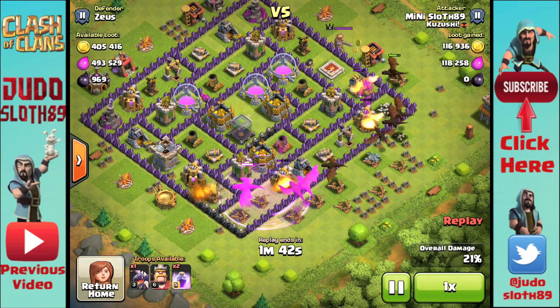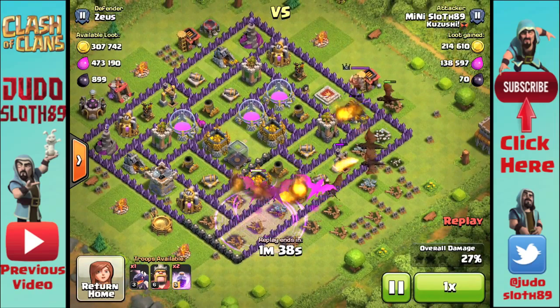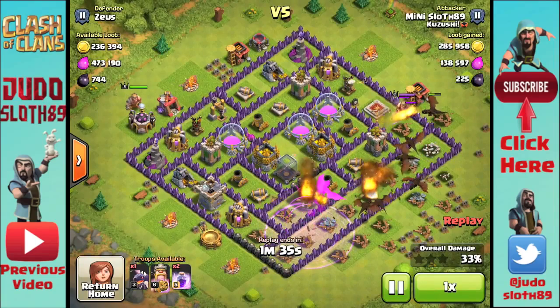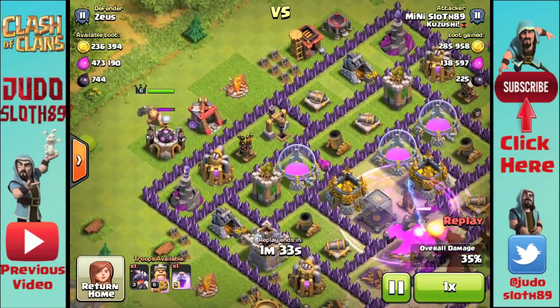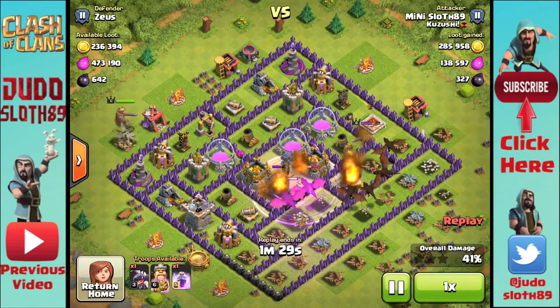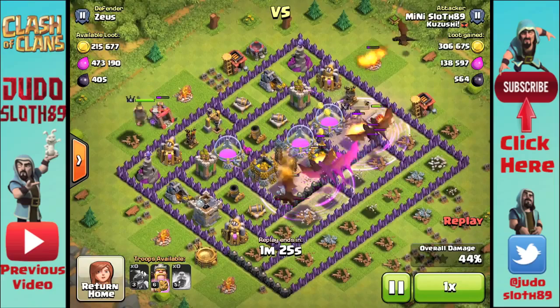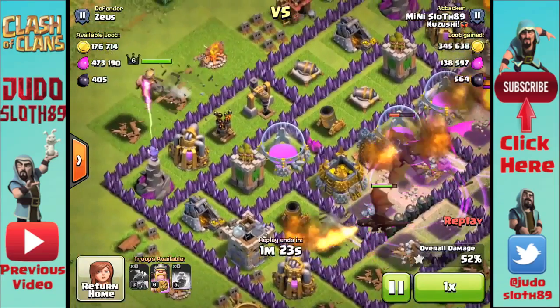I might as well just let dragons get made in the background, then jump on and take stronger bases with storage raids. I don't have to worry about elixir upgrades at this point. So if you're a town hall eight and you're all done with elixir, maybe you don't have a lot of time to be online and don't want to sit there with barch — I would recommend the dragons.